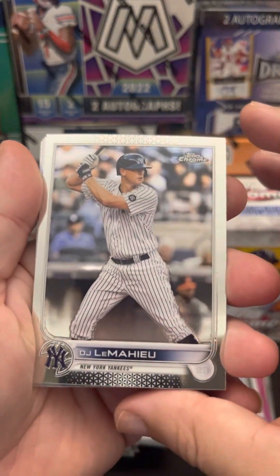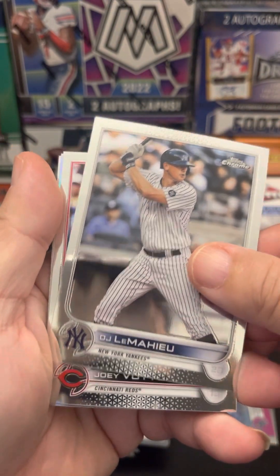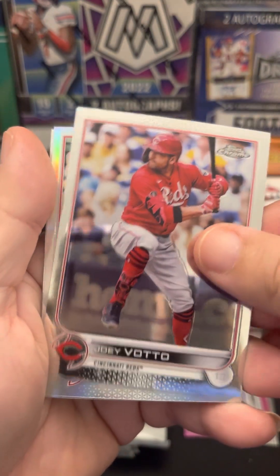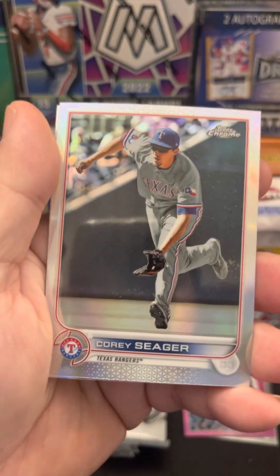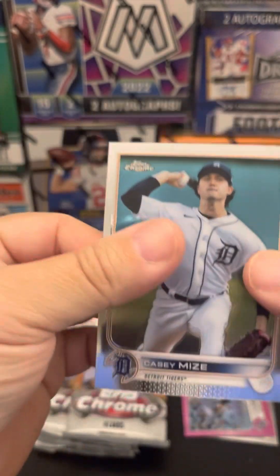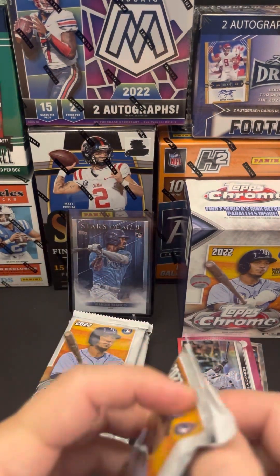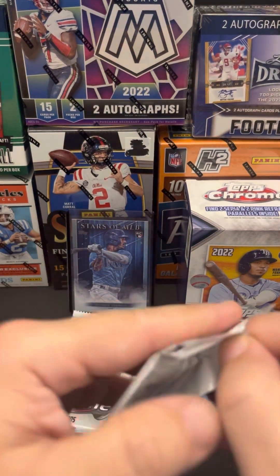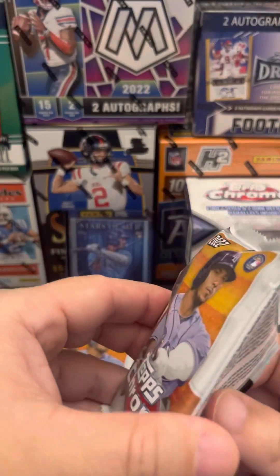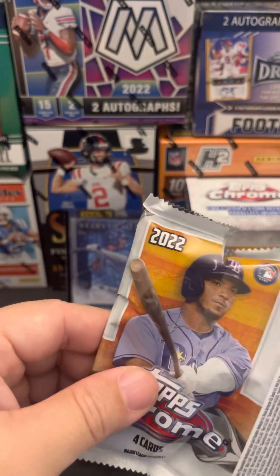Pack number two: got DJ LeMahieu, Joey Votto, Corey Seager, Casey Mize. That's it - not much out of that pack, no rookies. I'm assuming like football, even if you don't hit big cards, at least you want to pull some rookies because you never know, they might turn out.